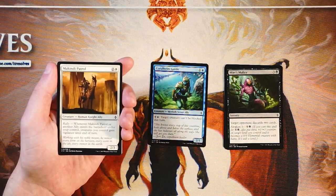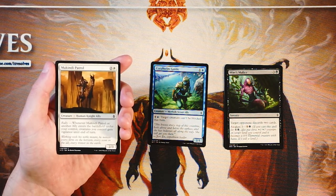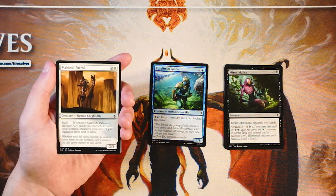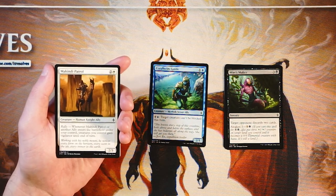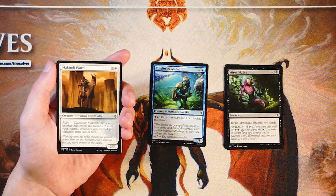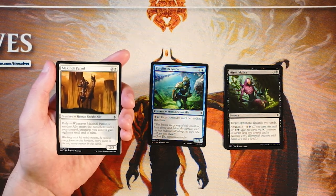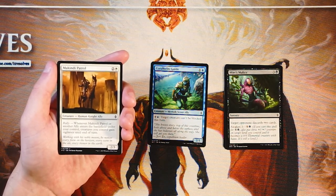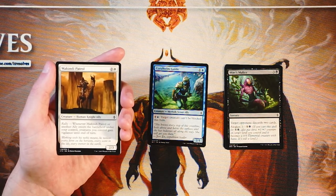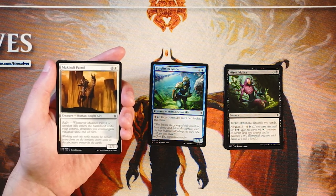McKinley Patrol is a 2-3 for two and a white. It has Rally — whenever it or another ally enters the battlefield under your control, creatures you control gain vigilance until end of turn. Rally was an ally-focused mechanic. There was an all-colors ally deck you could draft, though it's a little tricky. In Sealed you get more options. I don't love that deck — it's sort of like a sliver deck where you can get really good upside, but you have no idea what you're going to open. I'd rather have a big bomb before taking this.